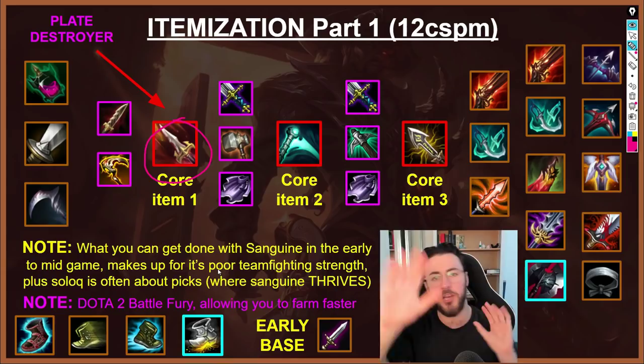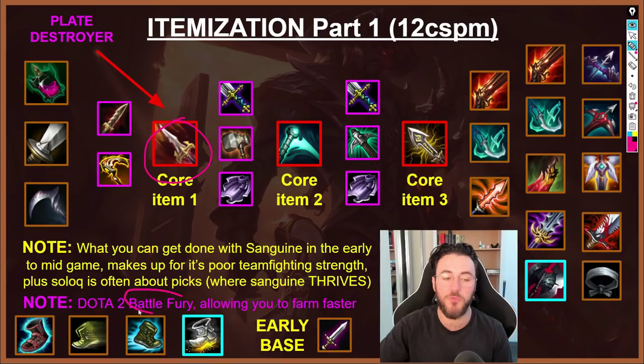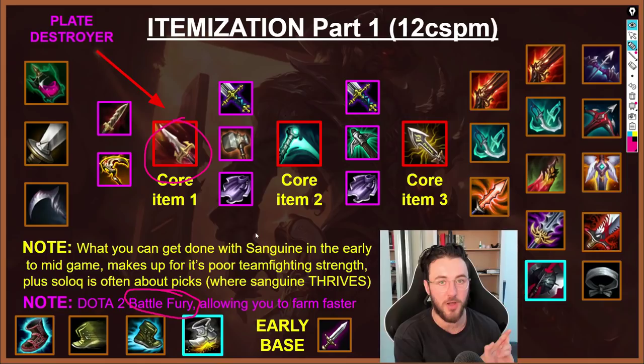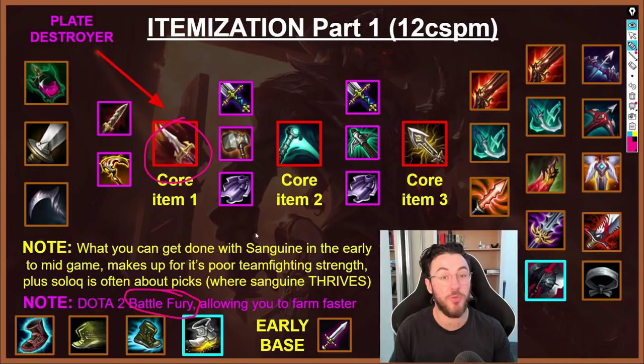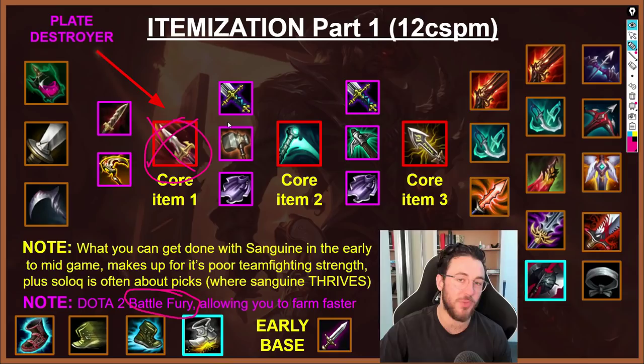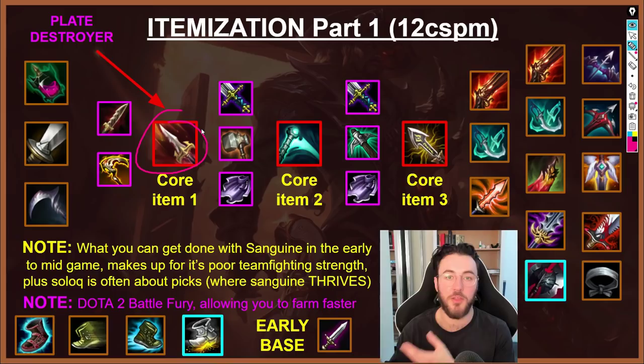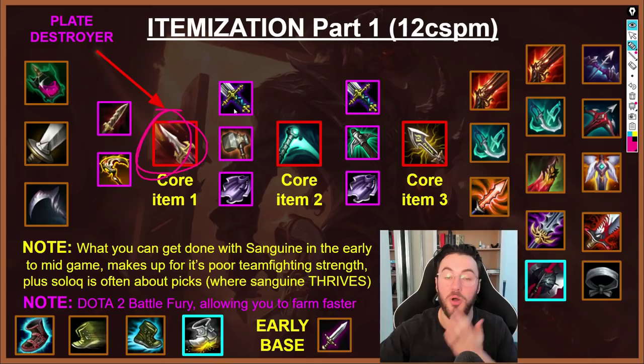The high elo player compared Sanguine Blade to Battle Fury in Dota 2 in terms of the premise — it's the best PvE item in the game, allowing you to farm faster. Comparing it to Essence Reaver first item: you don't have the attack speed or lifesteal to farm camps. With BoRK you don't have enough AD. With Manamune you have no lifesteal or attack speed. The only downside is no CDR, but the strengths make up for it. Also, because Solo Queue is often about making picks and people getting caught out of position, Sanguine Blade makes a lot of sense in mid game when catching people rotating from a side lane to a teamfight.